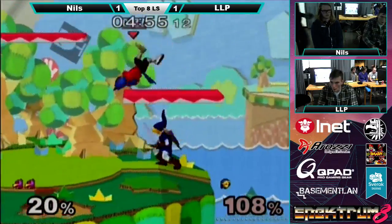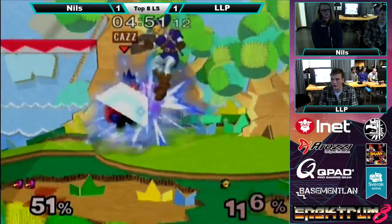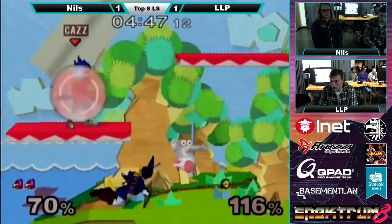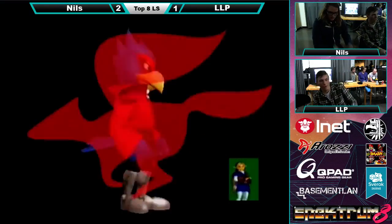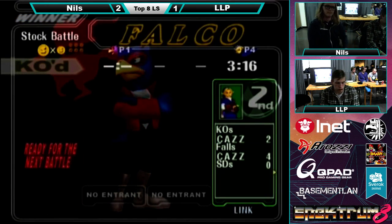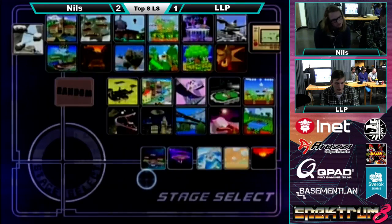Nice, he gets back in and starts a combo — really nice combo, like four or five hits. He reens the grab. I love the YOLO down airs, that's what you need to do to win. Sadly LLD falls down to the Falco from Goldenberg Nils. He had a good combo going right there at the end but he just had too many percents.